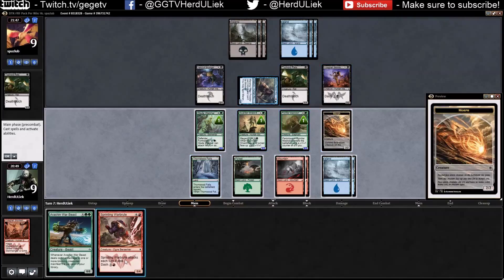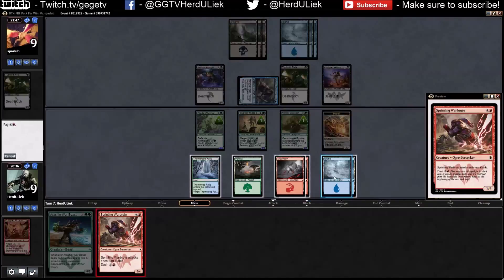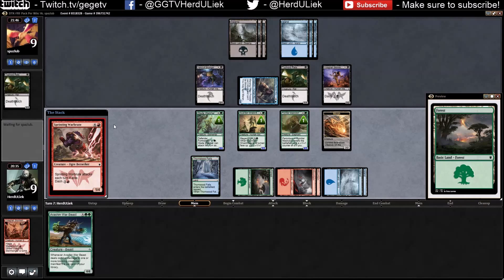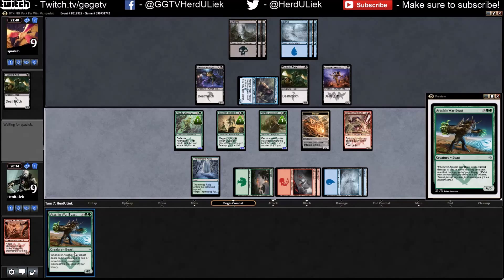If I attack with everything now including this one, he can block three — this one, this one, and this one. Then I will do five damage, but everything will die though. I cannot trust him right now. Maybe it is a mistake to let him get more board presence.